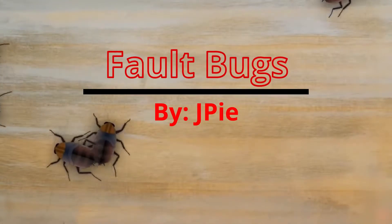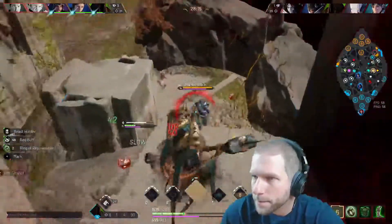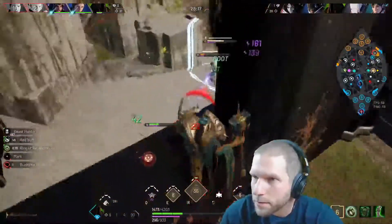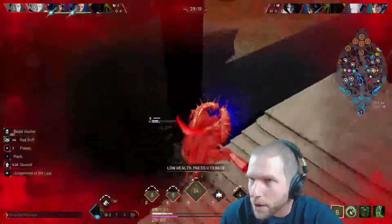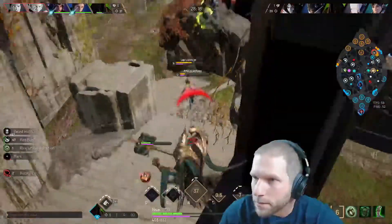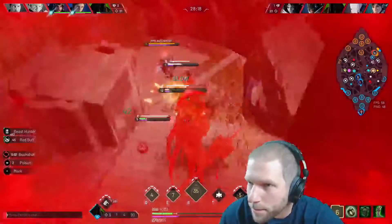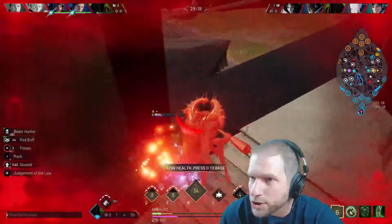The bugs of Fault. This bug occurs when abilities are cast on an incline, like Severog's Q, Gideon's Meteor, or Kwong's Sword. This bug has been in the game since closed beta, which is well over a year.